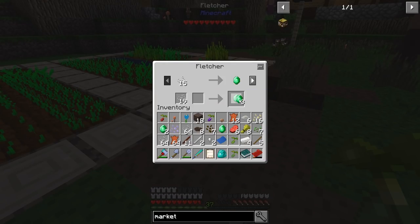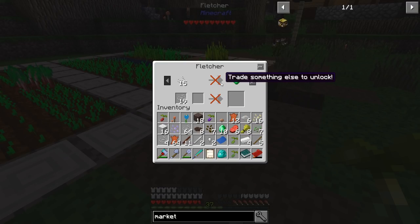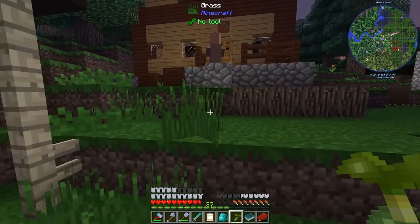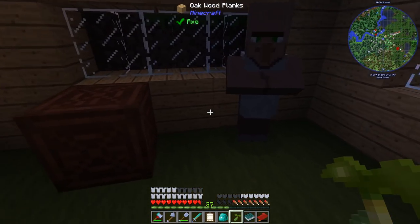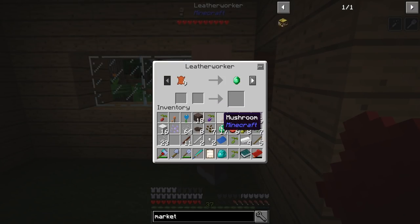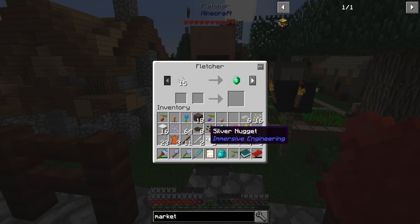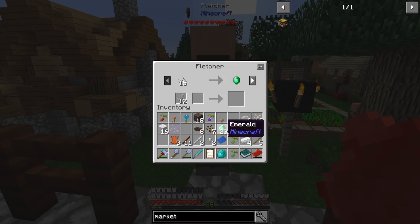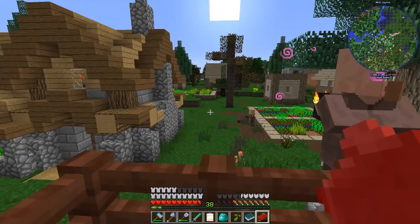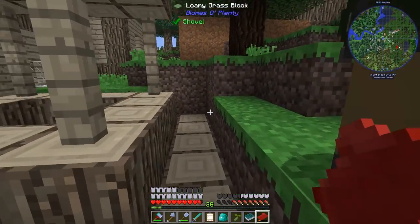These guys don't run out of emeralds either... oh no, they do. This guy has no more - trade something else to unlock. So this guy has no more emeralds to trade. Fair enough. There's another guy over here that will also trade string. He wants 18 - bit of a rip. 9 leather, don't mind if I do. 17 emeralds now. This guy wants to trade leather for an emerald - I'll take that deal. Hey, string boy, he's got his emeralds back. Boom. 23 emeralds from this trade mission - we're going to head home now and put this to good use.